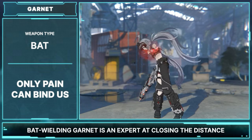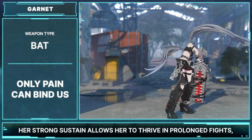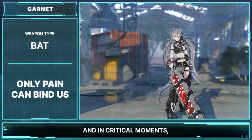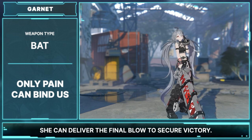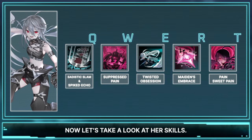Bat-wielding Garnet is an expert at closing the distance between herself and her opponents. Her strong sustain allows her to thrive in prolonged fights, and in critical moments she can deliver the final blow to secure the victory. Now let's take a look at her skills.